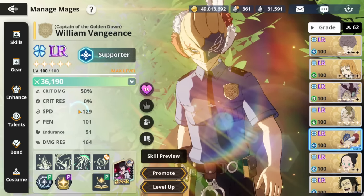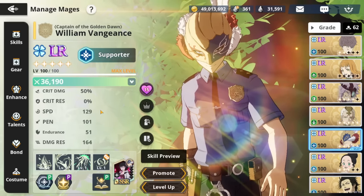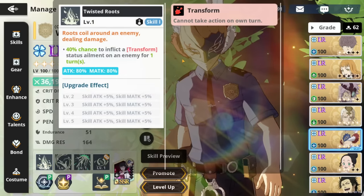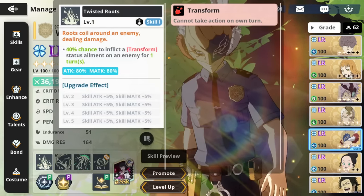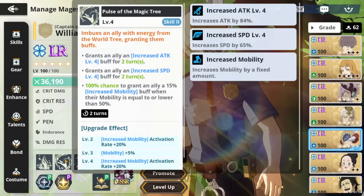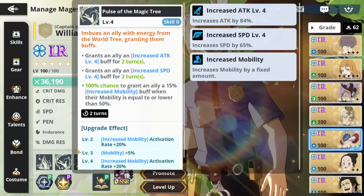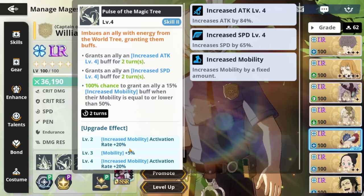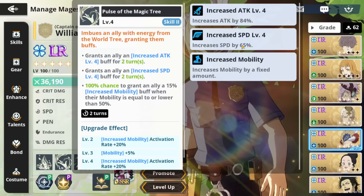Because of his high speed of 126, he is going to be cooking. Now I have 129 because I have a plus three speed on him. So skill one is just a 40% chance to stun — nothing too crazy, but it could end up helping you a lot of the times. Now the skill two is where it gets kind of crazy, where it's going to be applying a level four attack increase, which is not too insane because the meta is more magic.